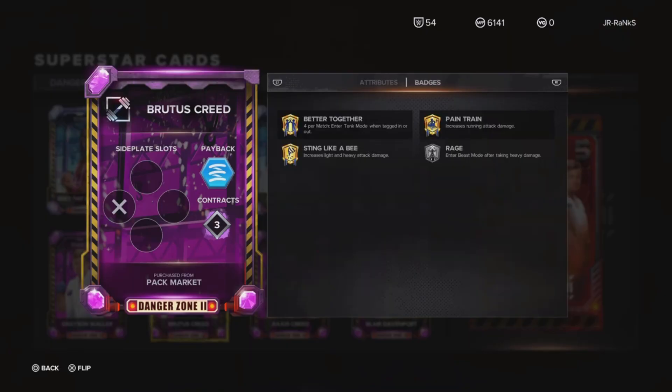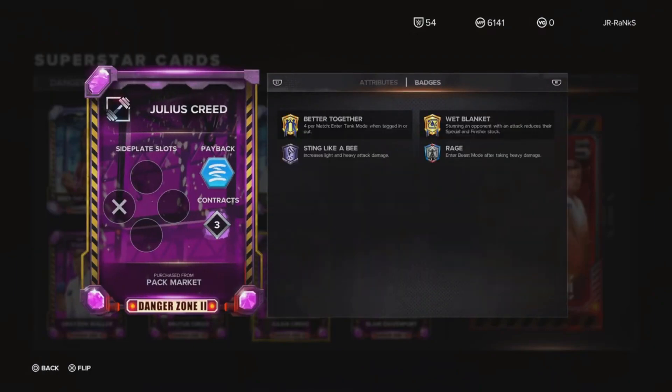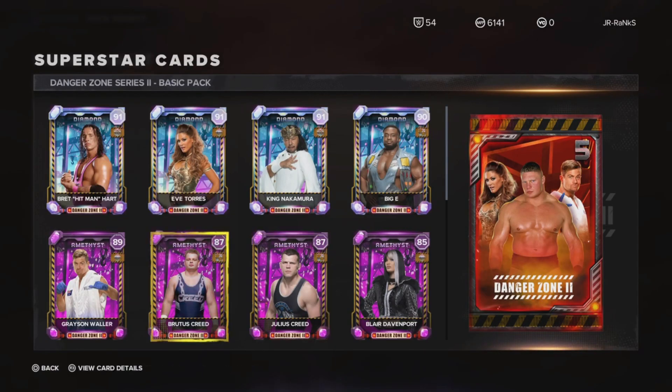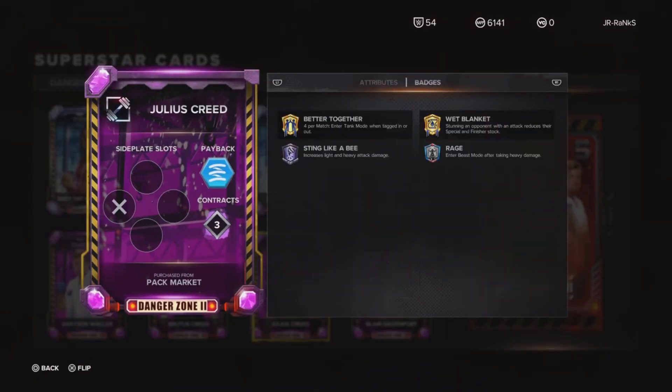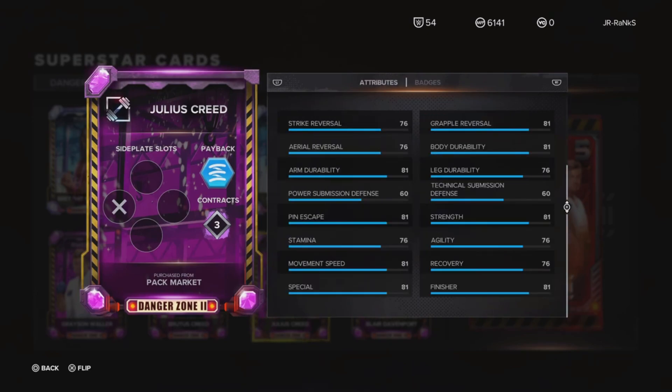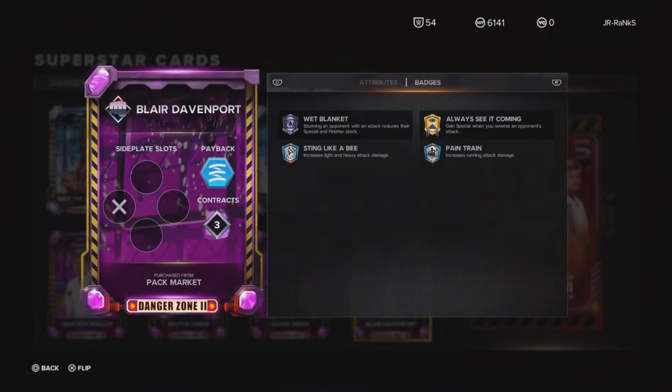I'm like what the hell is going on — once the stats are that low in terms of special and finisher, they should definitely have higher badges. Brutus Creed and Julius Creed — they must be a tag team. Their badges are definitely not good, and while the overall card is pretty decent, their finisher is terrible.